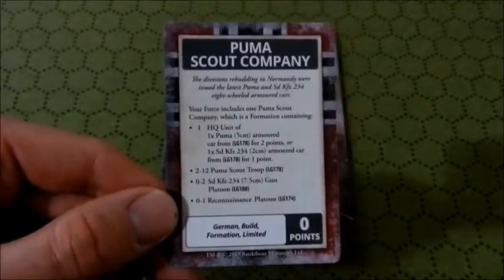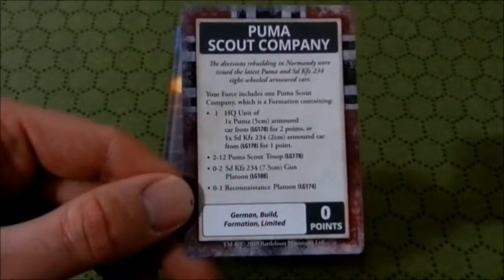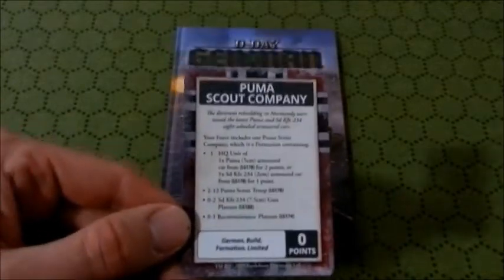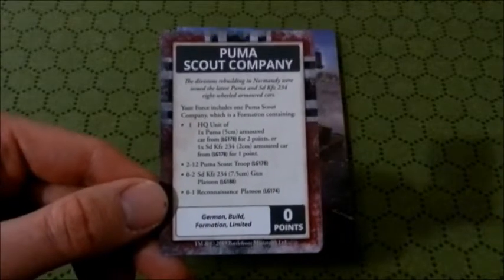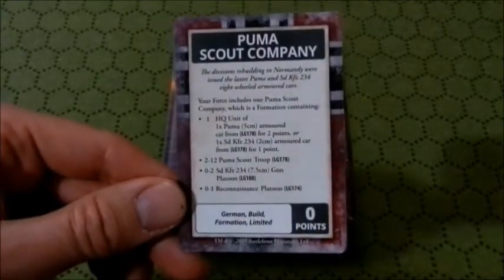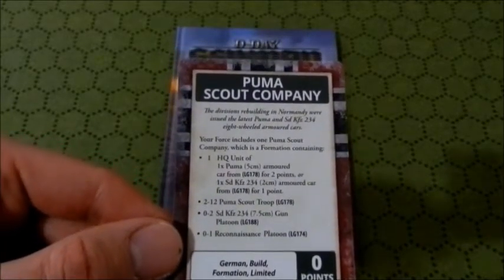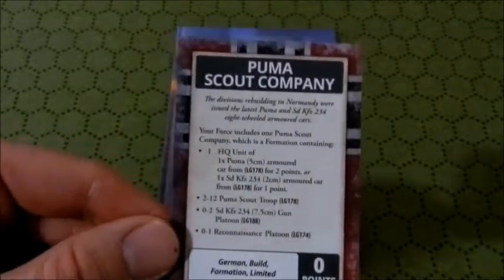When I first got a hold of the Puma, it was because they released a PDF called the Panzer Aufklärung Squadron, which had half-track reconnaissance, armored car reconnaissance, and Pumas — as well as Lukes — in the same list. Back then you could get them in spots of three. This book lets you take up to 12 Puma troops, plus two of the 7.5cm support gun version, and a reconnaissance platoon.